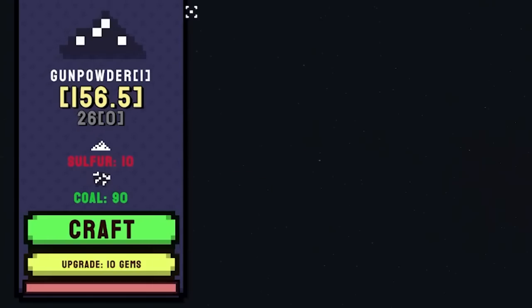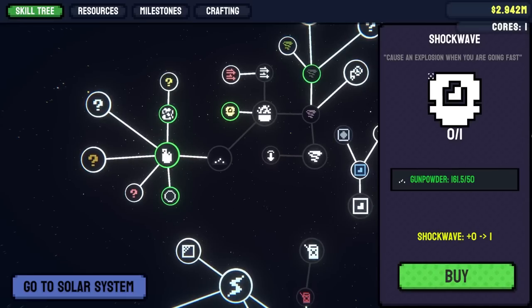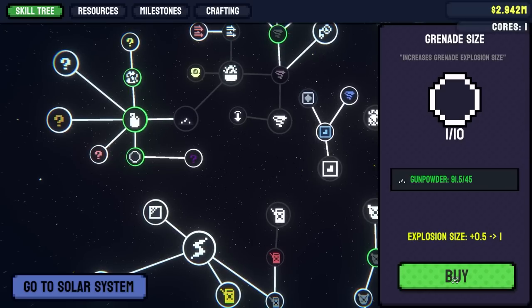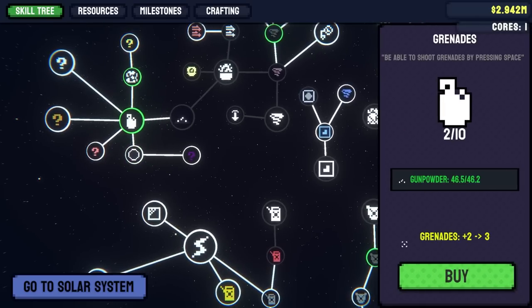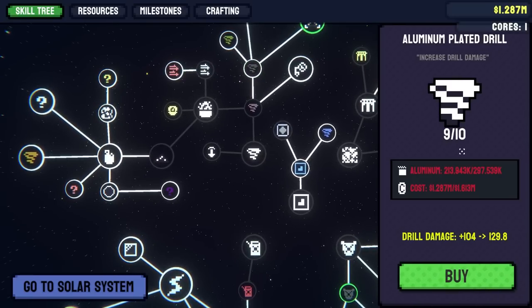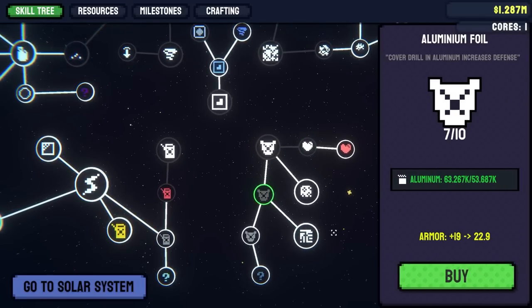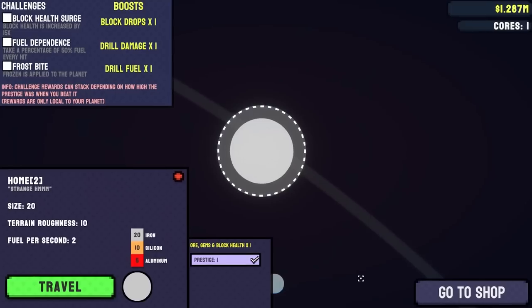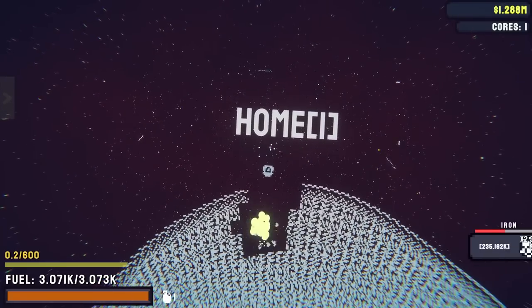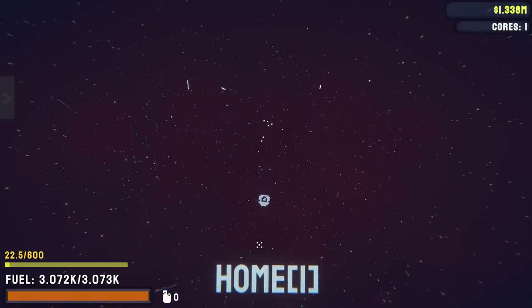I'm heading down here to try to get some more sulfur, then craft some more gunpowder — now I have two grenades. After crafting up a whole bunch of gunpowder I can get a few unlocks: increase grenade damage, an explosion when I'm going fast which just seems cool, increase grenade explosion size twice, and then add another grenade. With the money I got I'd like to max out my aluminum plated drill damage. I just need more aluminum and money.